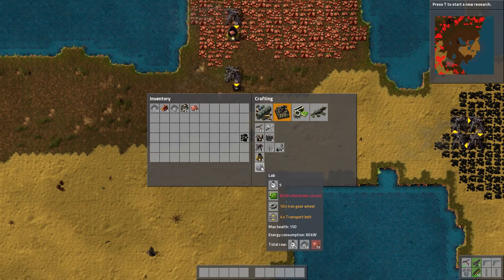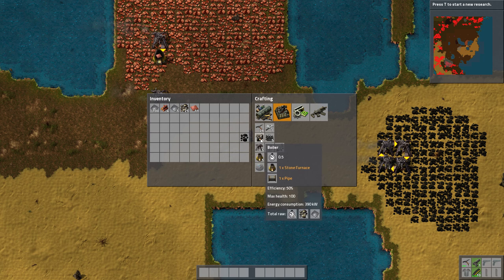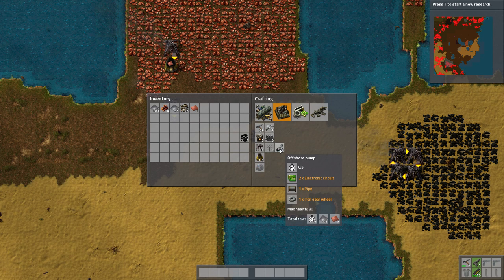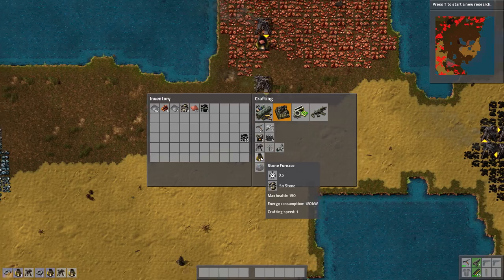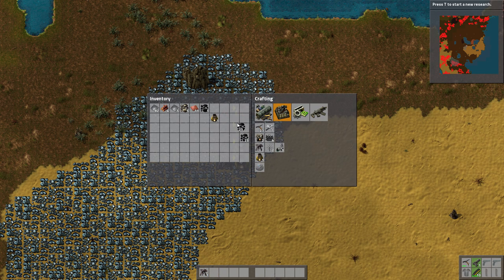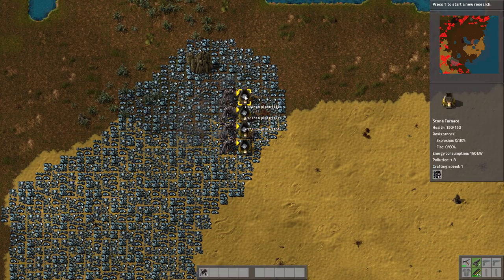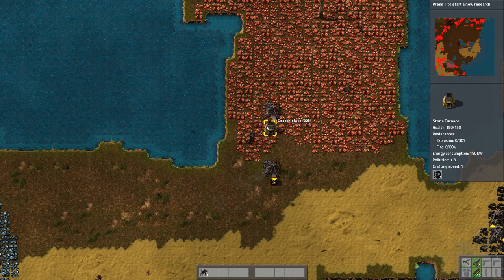To research we need a lab, which takes copper — that's why we're making copper. We're also going to need an electricity setup: a steam engine, boilers to boil the water to make the steam, and an offshore pump to get the water there. Plus some electric poles. That's all we need for a very small electric setup. The lab requires electricity. Ordinarily on default settings you'd start with automation first, but with this many aliens this close we have to get turrets up as fast as possible.